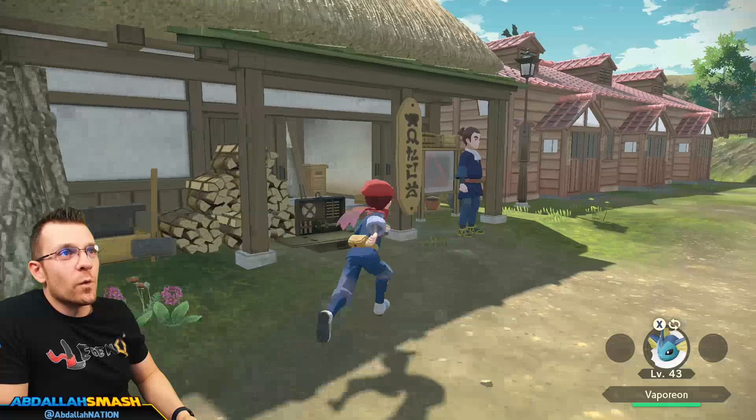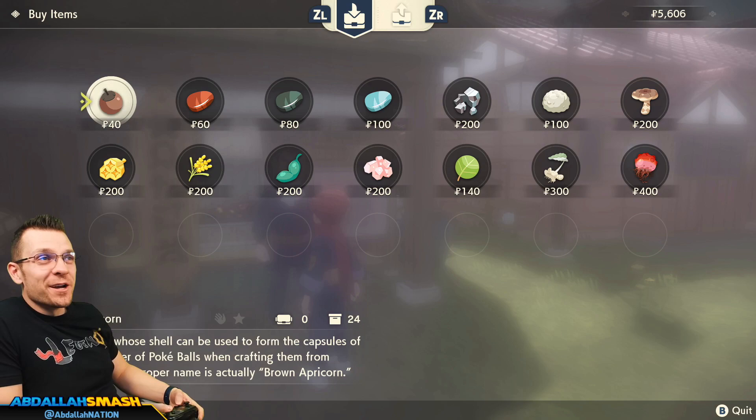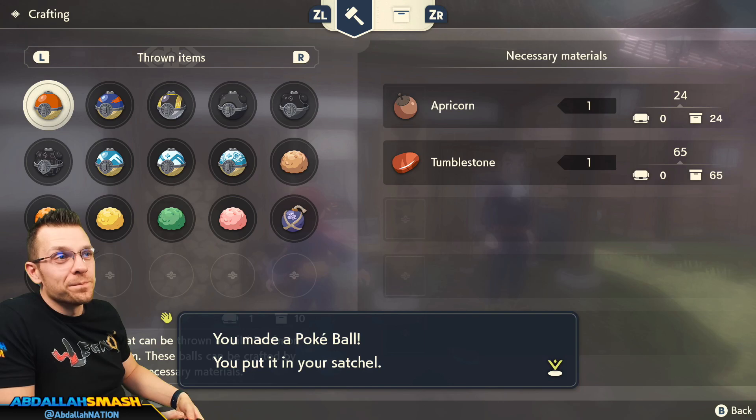Another shop you can come over to is right down the ways at Anvin. What he does differently is he sells all of the different crafting materials. An Apricorn plus one of these Tumble Stones — 40 plus 60 equals 100 — you're going to need one of each to craft a Pokeball. So you can either craft it yourself or head over and buy them outright.